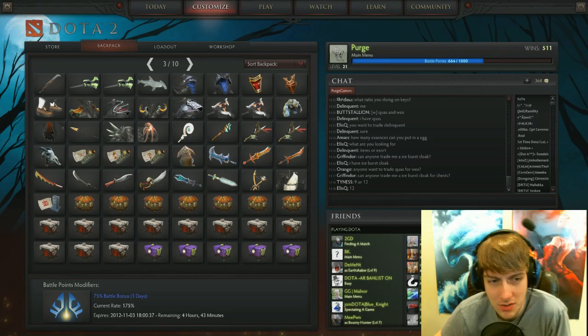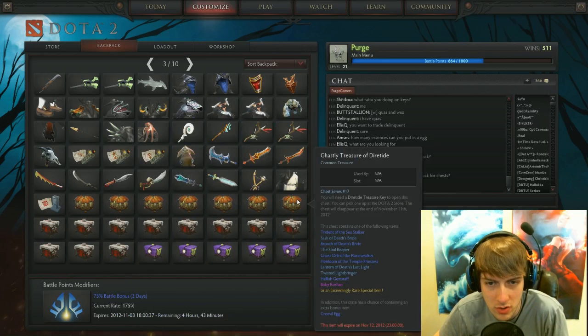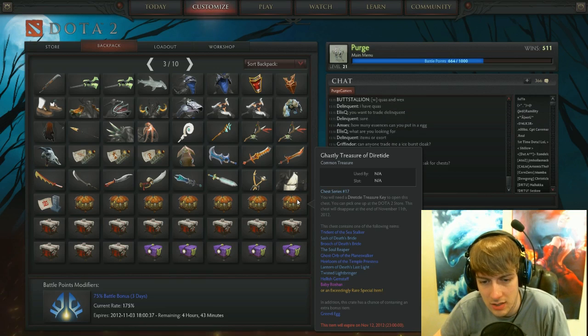I just bought a bunch of keys. I am in my backpack right now, and these are the chests I'm going to open. I'm going to open seven Ghastly Treasures of Diretide, and if you guys want to see what they can give you: Trident of Sea Stalker, Sash of Death's Bride, Brute of Death's Bride, Soul Reaper, Ghost Orb of the Planeswalker, Heirloom of the Temple Priestess, Lantern of Death's Last Light, Twisted Lightbringer, Headless Gemstaff, Baby Roshan, or an exceedingly rare special item.